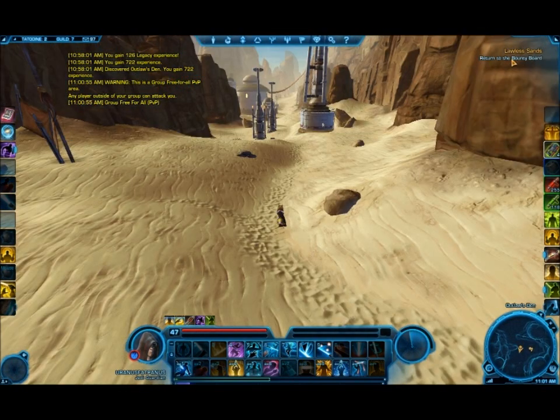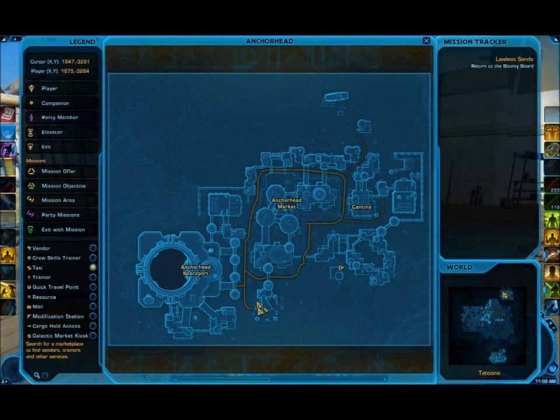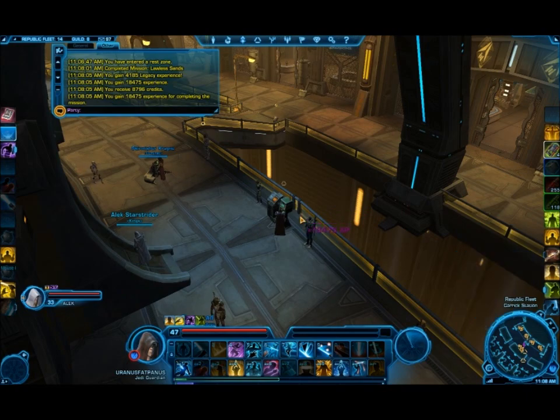Now I just want you to return to the bounty board. So I'm going to quick travel back to Anchorhead, or wherever you go for that. See, now I'm right next to the spaceport because I picked the right one, luckily. I don't really know all the maps. Back here to turn in the quest and get some experience.